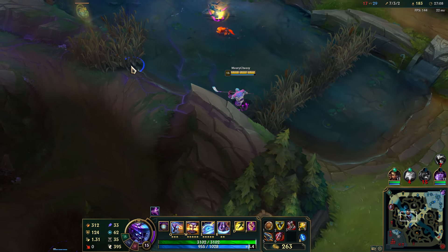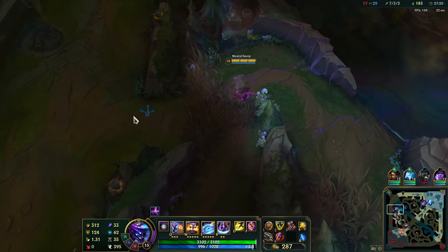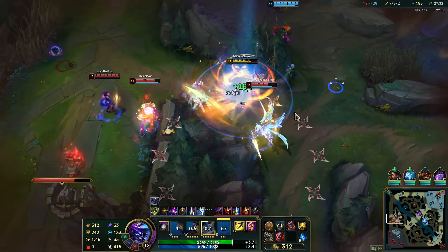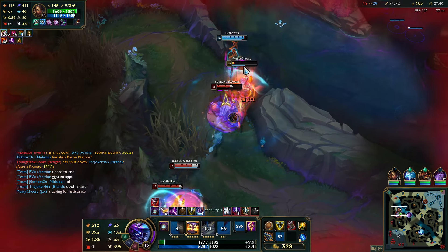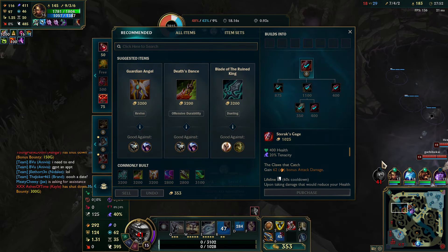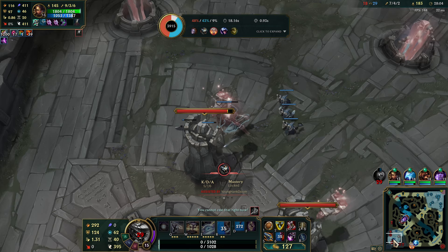Maybe I can kill this Orianna right here — if I can kill her, pretty good. Yeah I think this Orianna is dead. She came to me too slow — I think I live if she came faster but she ran away from me. I got baited by the AP damage. I should have gone for that Orianna. Let me just go for this item next.